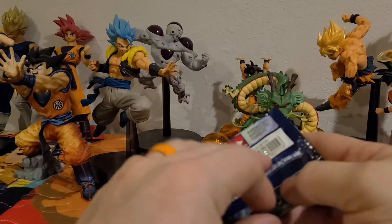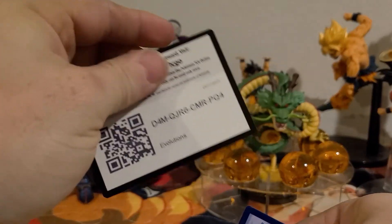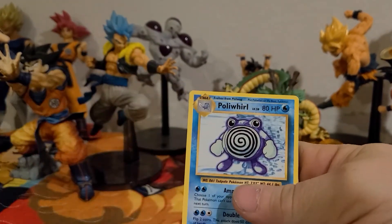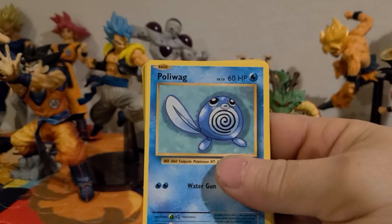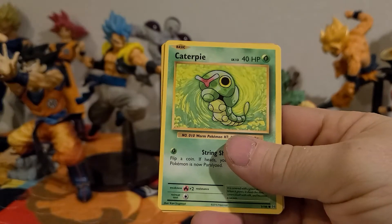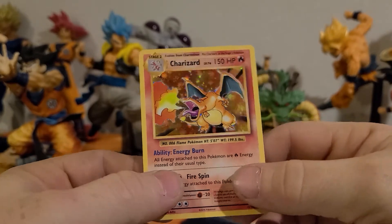XY — give me something good, the others weren't that great. Trinacar, Charizard Spirit Link — is that a sign? Poliwhirl, Maintenance, Poliwag, Seal, Magikarp, Electric Energy, Caterpie, a Reverse Holographic Drowsy, and a Charizard!